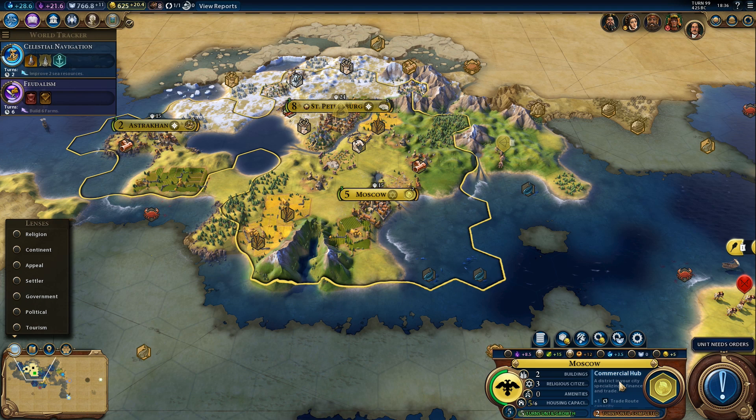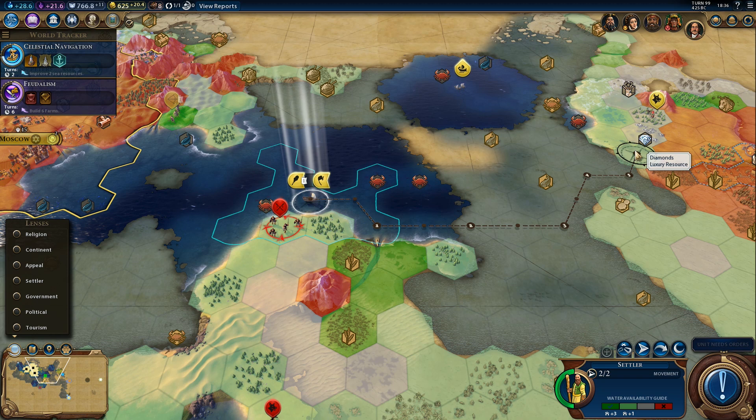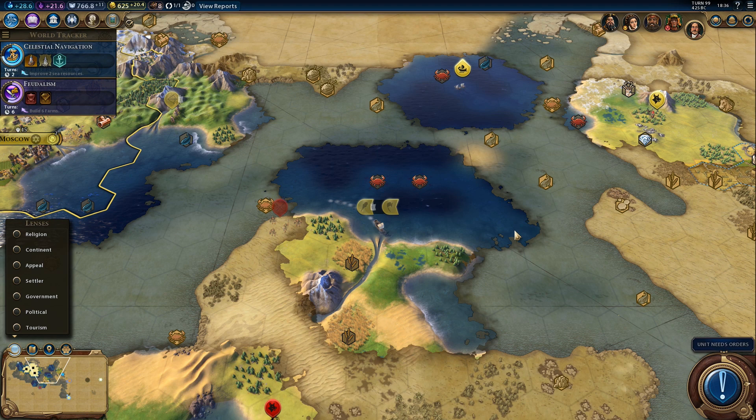Zero amenities in Moscow - that's not good. Zero. Yeah, we should definitely go for the luxuries. We are at zero amenities in our capital. Yep, it's decided - we're going for the luxuries. They are just too good to ignore. It will take a few extra turns but that's fine.